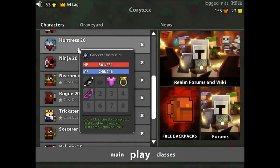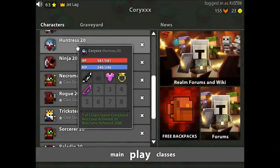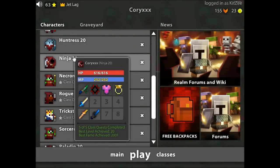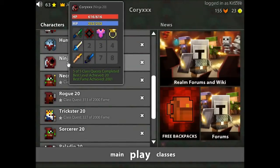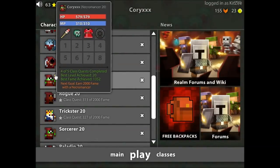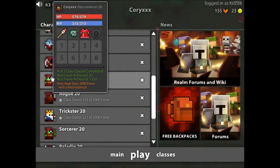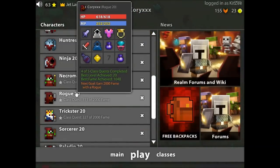I've got the Huntress — I'm not using Traps right now, I want to get a different ability, and it's not maxed yet. I've also got a Ninja — really nice character, it's got pretty much everything I need: Doku, Mazumun, Rekatana, Doom Circle, Coral Silk, and a Pyra. I've got a Necro there — I used to love playing Necro but now they're just really boring, so I just don't really play it.